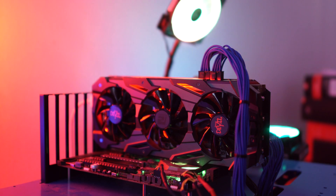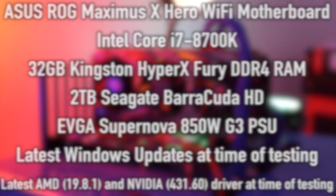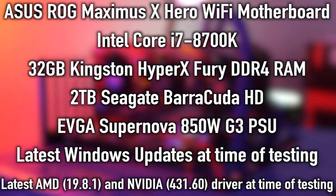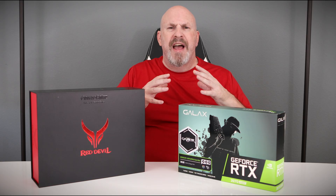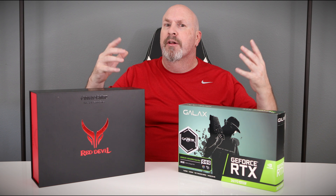Let's check out our test system. We have a custom open-bed test bench with a really nice Asus motherboard, 32 gigabytes of RAM, an SSD for the boot drive, and a large hard drive for games. We're using the latest Windows updates and the latest available drivers at the time of this review — no beta drivers. With that said, let's get into the benchmarks.